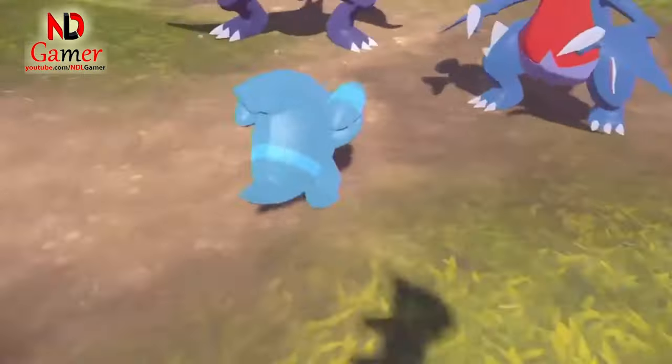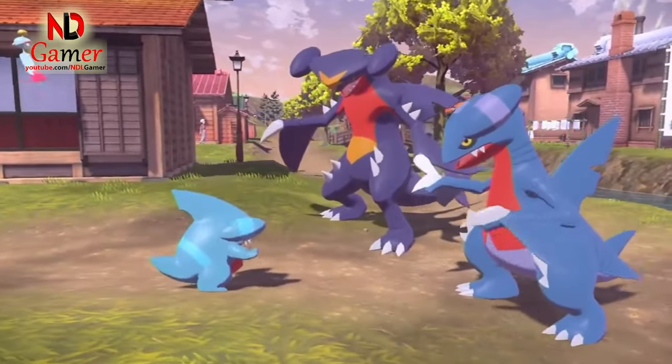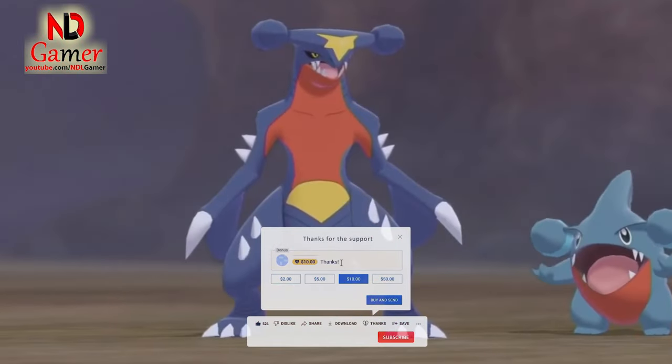The body is longer, the neck is longer, the tail is longer, the limbs are longer, the fins are longer, and even the claws are longer. Essentially, take Gabite, stretch everything out, and add a few spiky details to the arms, and you have Garchomp.